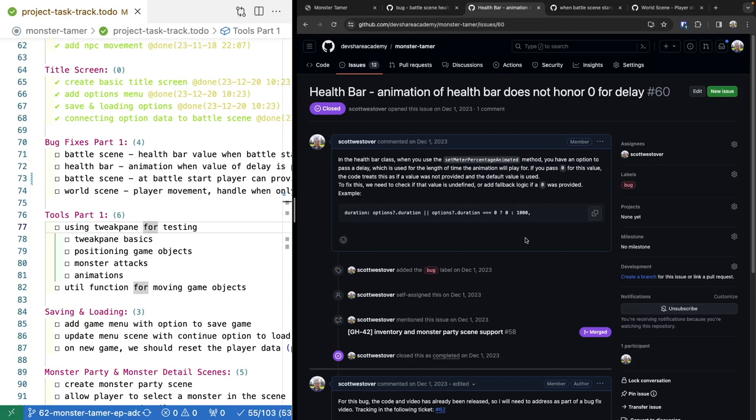Another health bar bug is tied to our animation and the duration of that animation. We originally made duration optional. However, because of how JavaScript works, if you pass the value zero, this gets evaluated as false, and so our animation is going to use our default value. We just need to add a safety check to make sure that this is addressed.